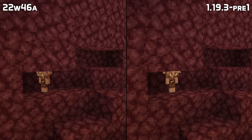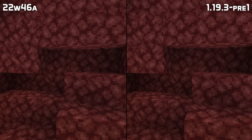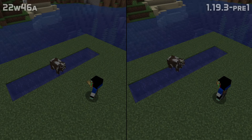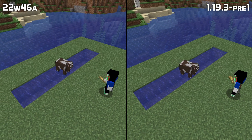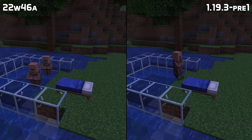The eyes of baby piglins and zombified piglins were above their heads, causing them to take damage when they hit their heads on a block — their eyes are now where they should be. Some pathfinding problems with water have been fixed where some mobs failed to get out of water unless it was two blocks deep, and villagers can now get out of water.